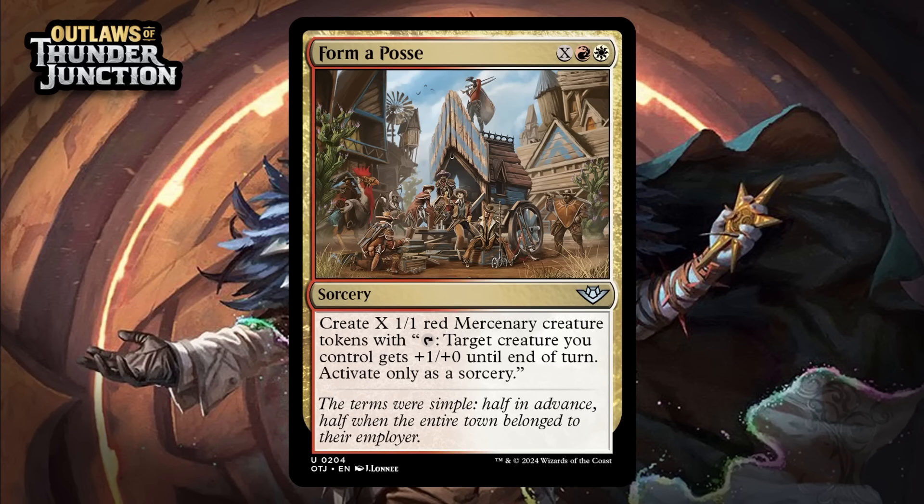Next up, it's Form a Posse, which for X, a red, and a white is an uncommon sorcery. You create X 1/1 red mercenary creature tokens. This is slow, and not particularly good early, but by the mid to late game, it'll add enough to the board to be worthwhile, especially if you've got some nice payouts for going wide — giving it a C+.